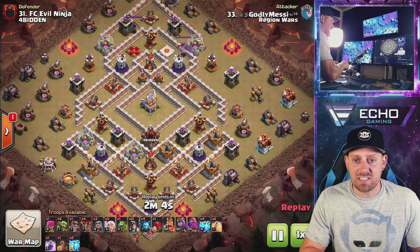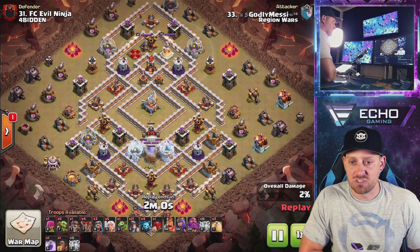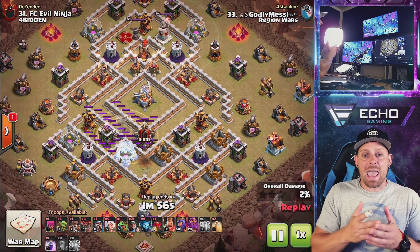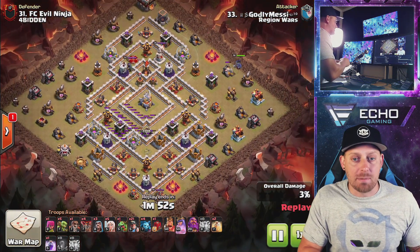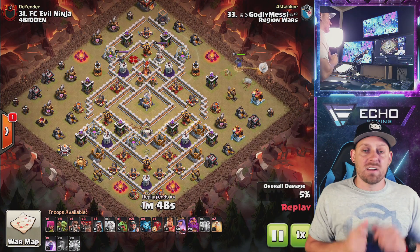There are six lightning spells and one earthquake spell, which tells us that we're most likely going to be taking down the clan castle, but sometimes they go for Inferno Towers too. The lightnings took down the Inferno Tower, then you add the Quake spell, spreading it out so you get the 25% damage on some other buildings as well, and down goes the CC and one Inferno Tower.